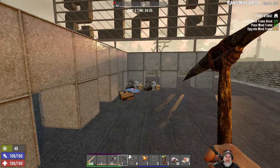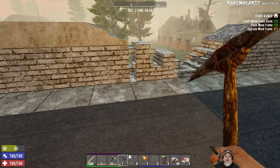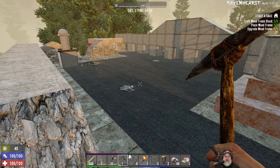Welcome back everybody to Ravenhurst. I'm an old guy gaming, and in this episode we're going to go out and about and start hitting some POIs, say hello to the trader, and get ourselves into all kinds of trouble.